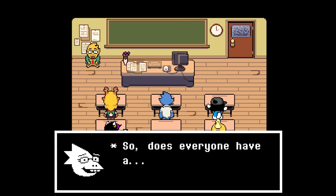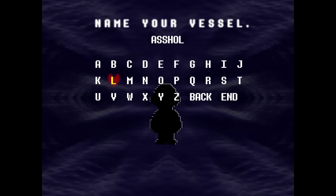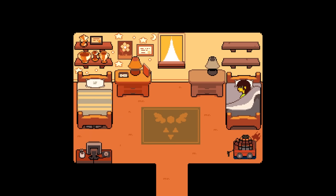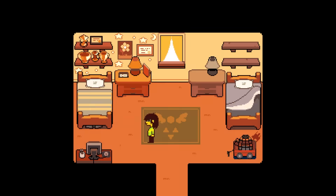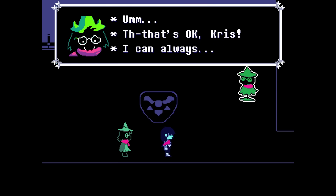First off, make sure to hold down C to skip dialogue during this run; it'll save your wrists and speed things up quite a bit. Name your vessel what it honestly is and get rolling with chapter 1. It's really important to start with chapter 1 to truly create the worst save file — there are some differences, contrary to what people might think. Tell Ralsei you've already heard his story, toss his manual on the ground twice, and move on to the Field of Hopes and Dreams.